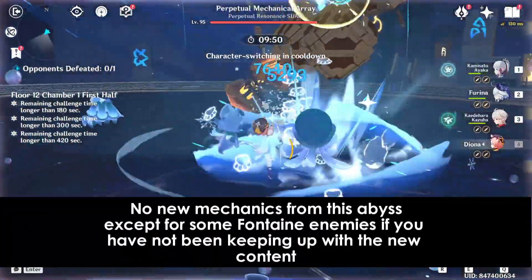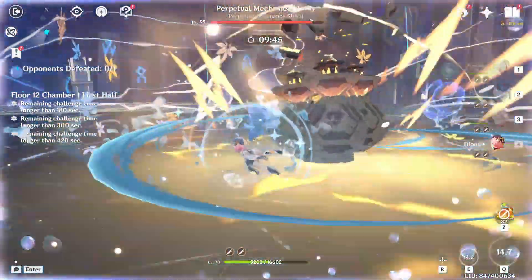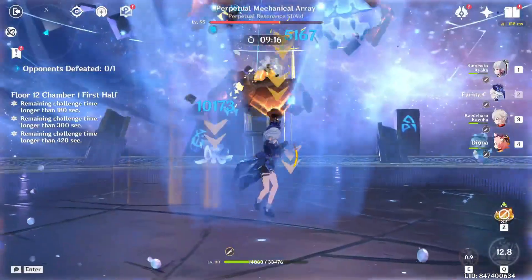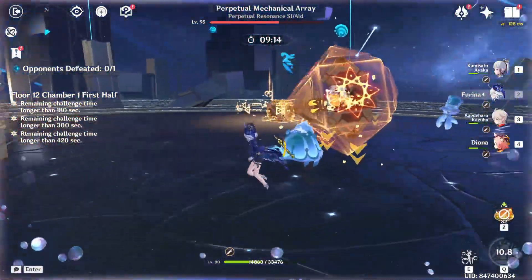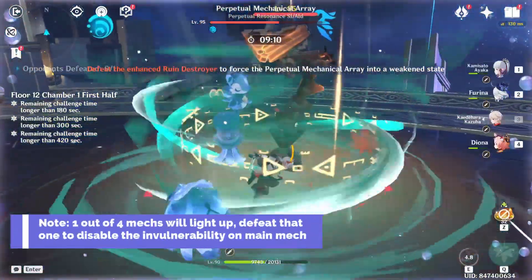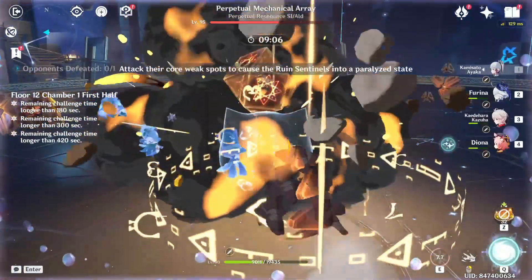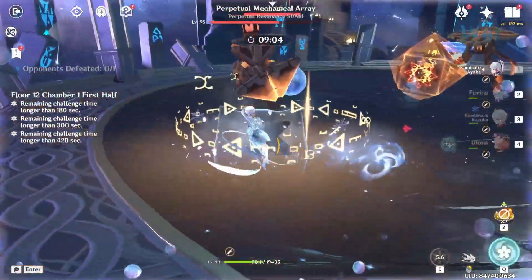Chamber 1 will start off with the Perpetual Mechanical Array, an enemy straight from Inazuma that we haven't fought in the abyss for months. The mechanics are just the same — once you've clocked the second stage, the mech you need to defeat lights up with a ring. As long as you defeat that mob, you'll be left with a stunned Roblox block and it's lights out from there.